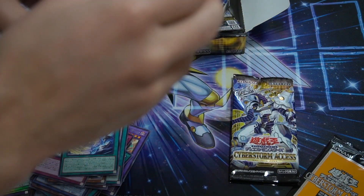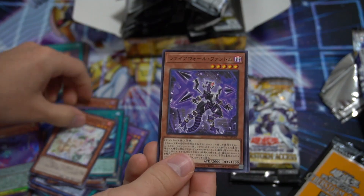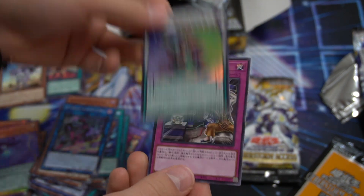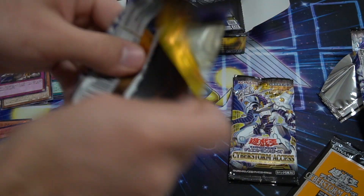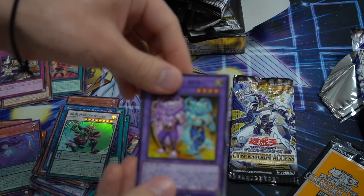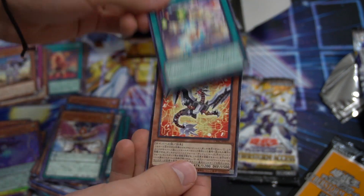All right, we're almost halfway done with our box. Cybers S-Force. We have a Super Heavy Samurai synchro monster and this card which lets you reuse any of your fusion or polymerization cards in your graveyard — I wonder if everyone's going to break that. And two Star Frost cards.